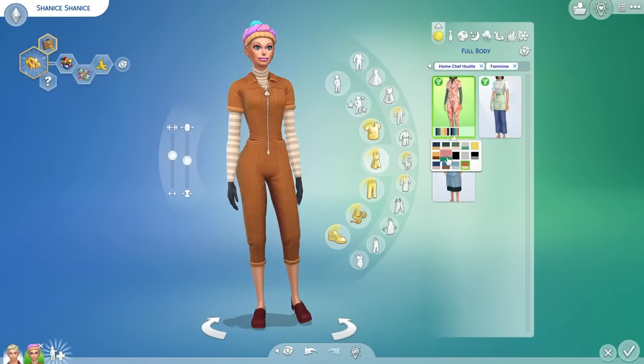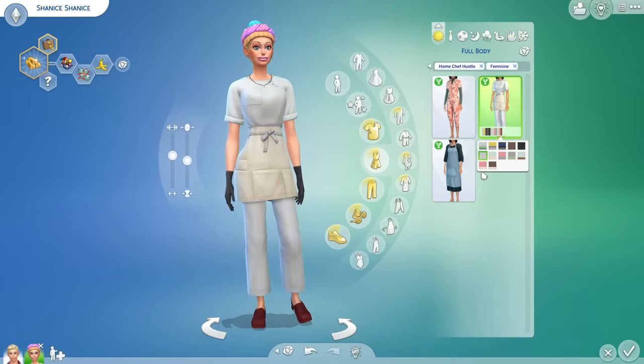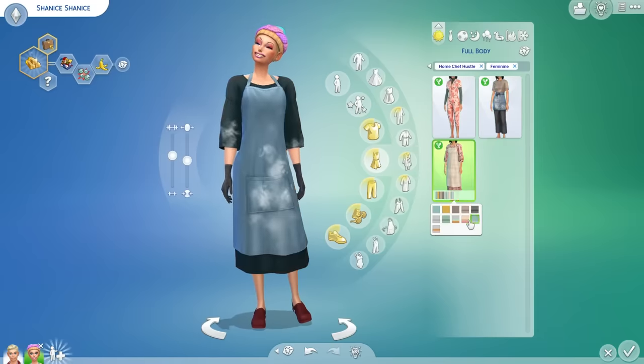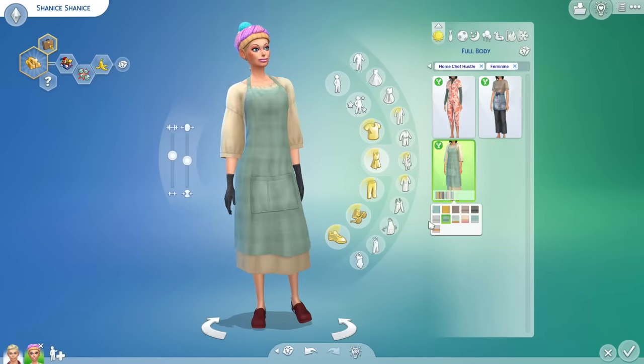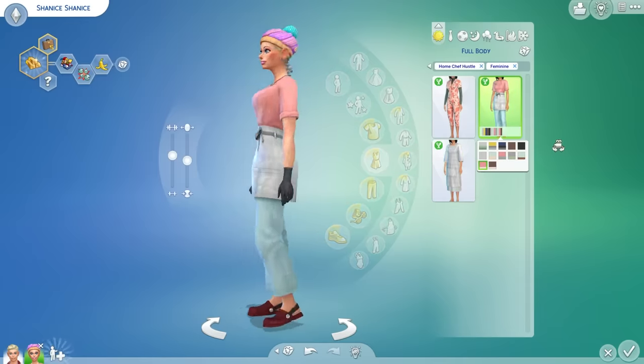I don't really feel like the kitchen aprons are that usable because they don't automatically apply an apron to your Sim's current outfit when they cook. You would have to go to the wardrobe, plan the outfit, and put the outfit on your Sim before cooking, which is just a little bit unrealistic and long-winded and doesn't really make much sense.